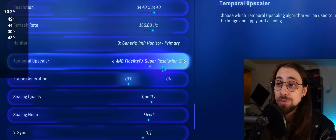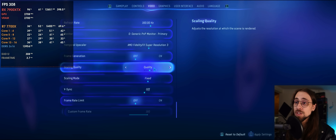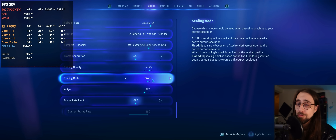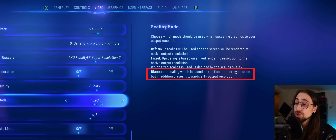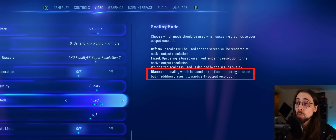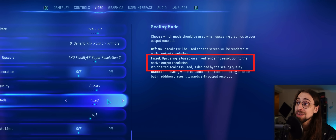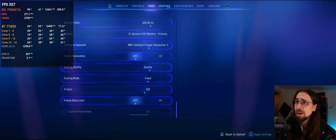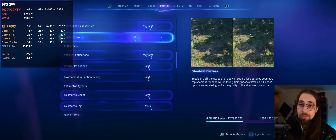The frame generation is here as you can see. For scaling quality we have quality mode and fixed mode. There are several scaling modes: off (no upscaling), biased (which biases upscaling towards a 4K output resolution), and fixed — which is upscaling based on a fixed rendering resolution to the native output resolution. That's the one we want.